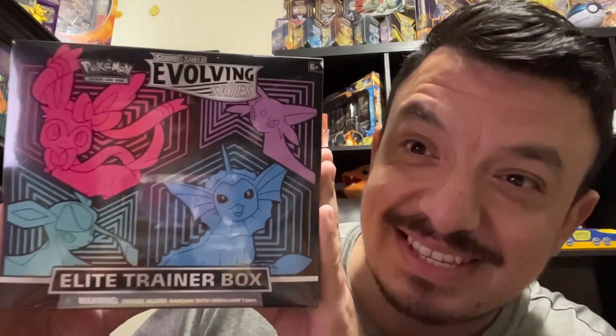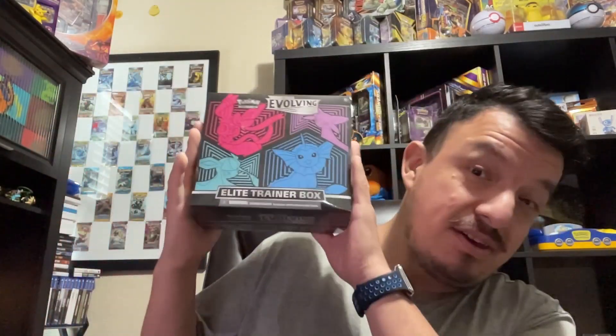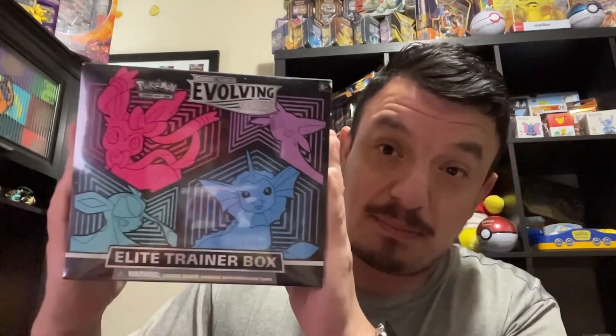What is up guys, this is your boy Falcon back in. Check out what we have today — Evolving Skies Elite Trainer Box. When I get the other one I'll open it up for you guys, but for now let's get this bad boy open and see what kind of pulls we can get.